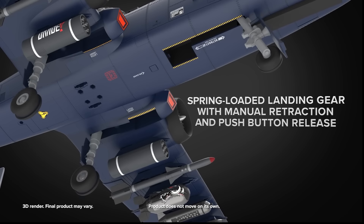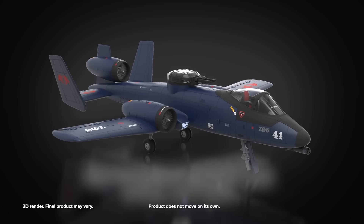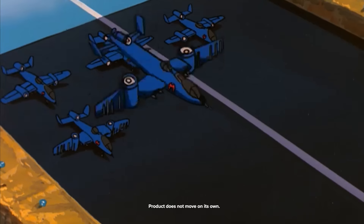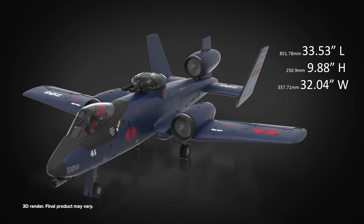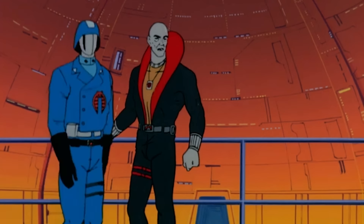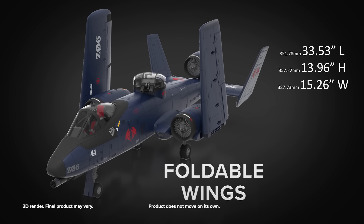Imagine taxiing down the runway. No time to wait for clearance from the tower? Pivot the articulated wings for that classic Cobra Rattler VTOL lift-off! Don't have your own airplane hangar to accommodate the 32-inch wingspan? No need to fret! Destro added a fantastic new feature allowing you to fold the wings upright, cutting its width in half.